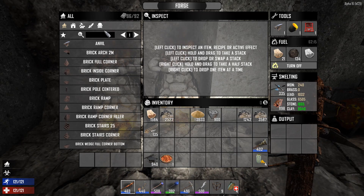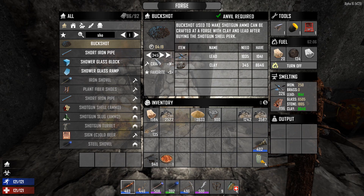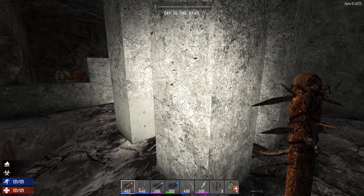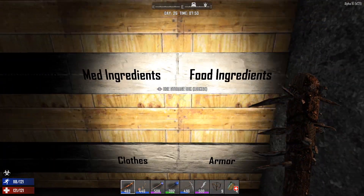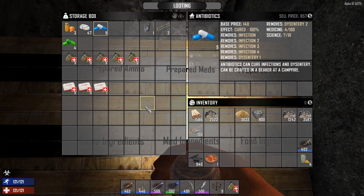I want pellet shotgun buckshot — 345 rounds. Everything I've been hearing from you guys about how bad the day 28 horde could be has made me a wee bit nervous. Part of my loot run was trying to find more shotgun parts, but so far I have not found any.